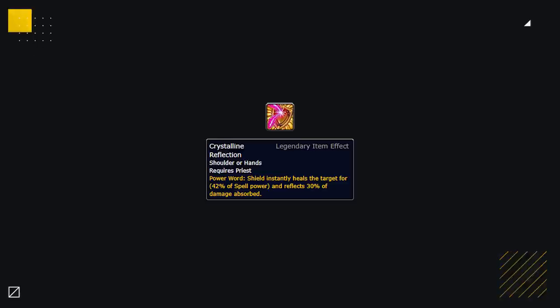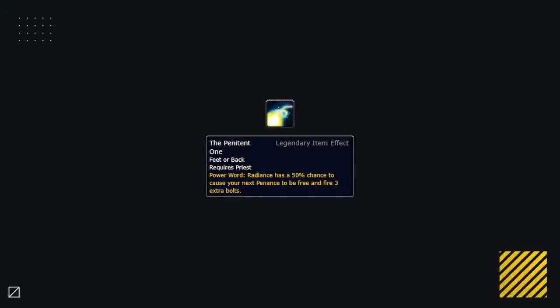Many Disc Priests are likely to use Crystalline Reflection, giving an instant heal whenever they apply their shield and reflecting 30% of absorbed damage — the only real counterplay is making more use of offensive spells to prevent the reflective damage. The other legendary Disc may consider is the Painbreaker Psalm one, which will depend on whether Radiance ends up being an efficient heal and will need to be paired with the PvP talent Ultimate Radiance, allowing Disc Priests to more easily keep their team topped with an instant cast while going for harder-hitting Penances with three additional bolts.